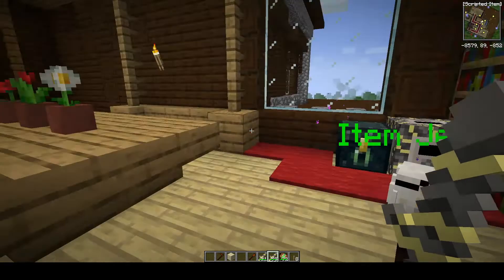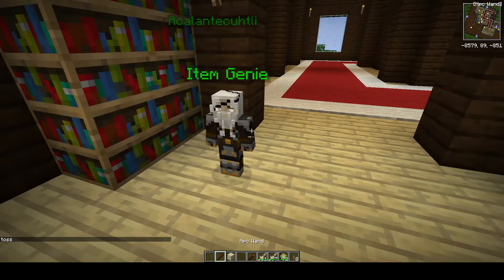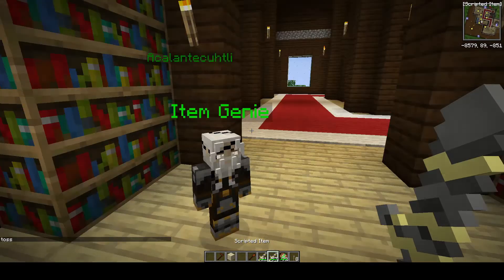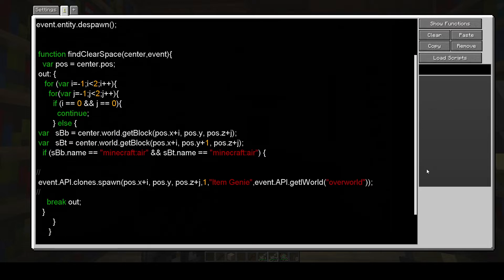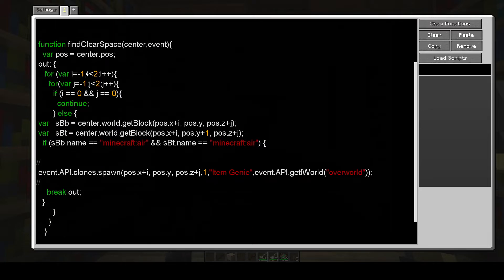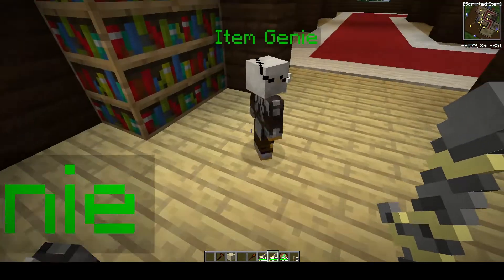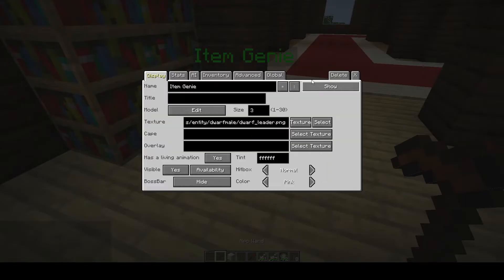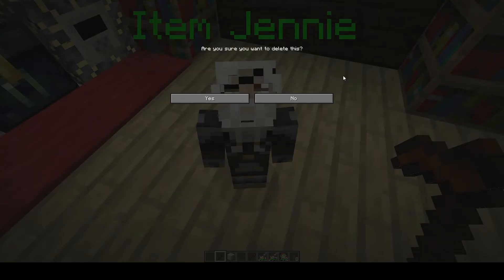This second method — you toss it out and it basically finds a clear space around you. It should be one by one, but instead of one by two I changed that, and it spawns the NPC making sure that there's a two-block high space to spawn him in.